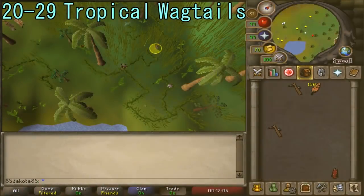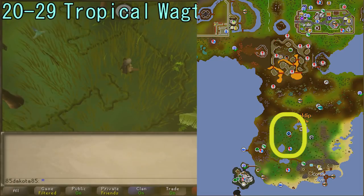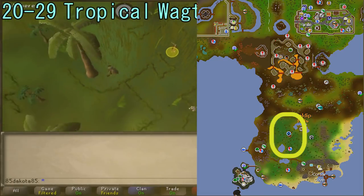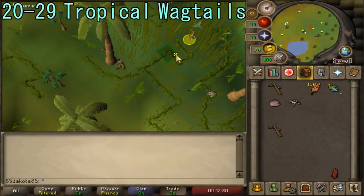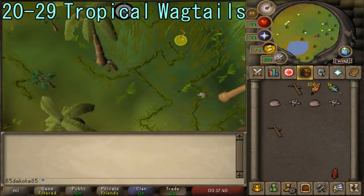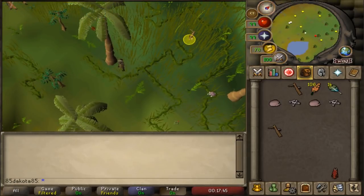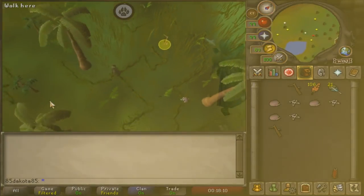From levels 20 to 29 Hunter, move on to Tropical Wagtails, which are located back in the Feldip Hills Hunter area but a little deeper into the forest than the Crimson Swifts. These can be caught right at level 19, but waiting until 20 means you can now place two traps at a time. Bring extras just in case, and it doesn't hurt to gain a few levels past the requirement so the new method isn't super slow right out of the gate. You only need to catch 94 birds here, and then you're done with catching birds.